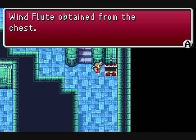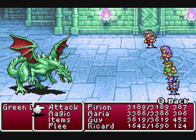Yay, agility went up. I've got someone's chest - oh, a wind flute. Uh-oh. Monster in a box, and it's a green dragon.